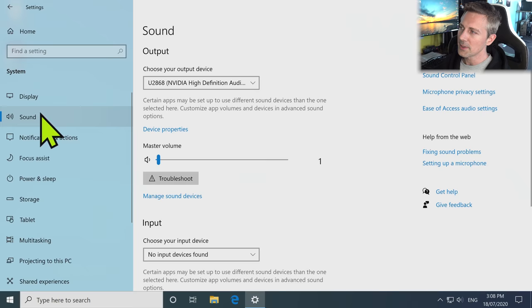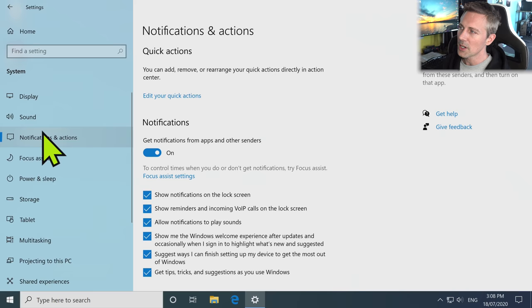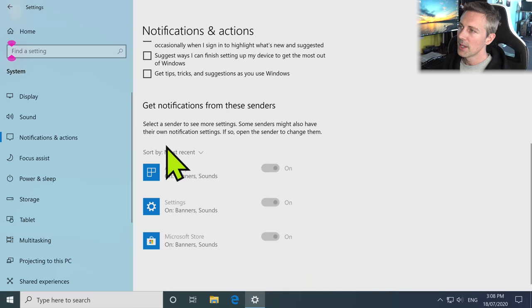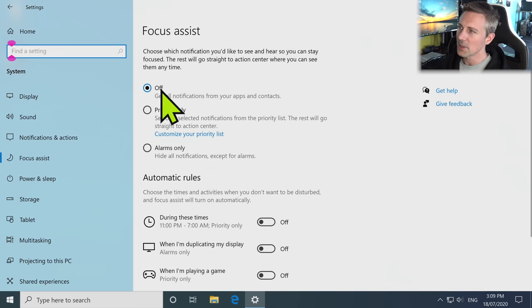Moving through Sound, there's nothing there to change. Notifications and Actions — I like to completely turn this off altogether because I don't like any suggestions, tips, or tricks from Microsoft. It also turns off services I usually don't need. Focus Assist I like to turn off, along with all the other boxes there.